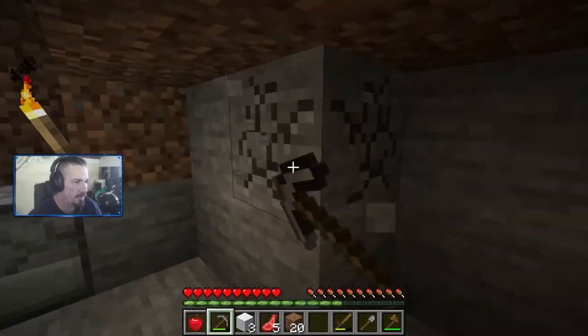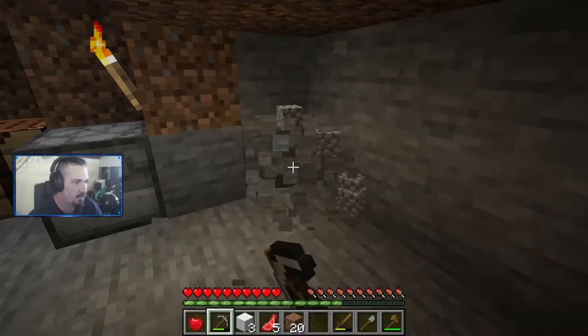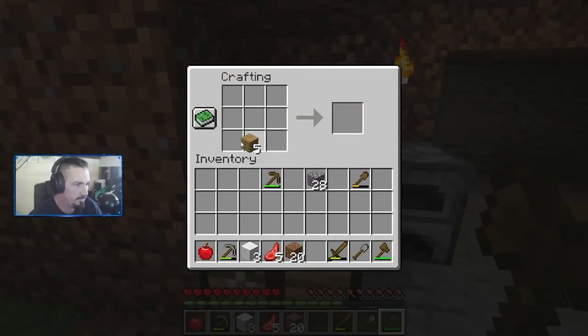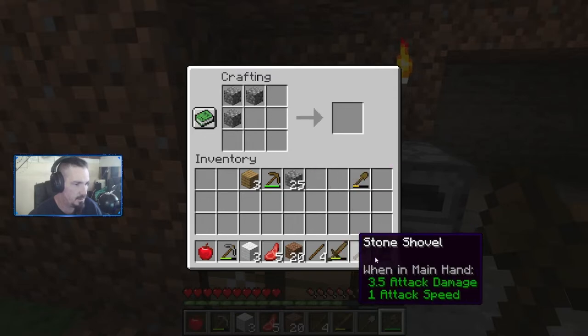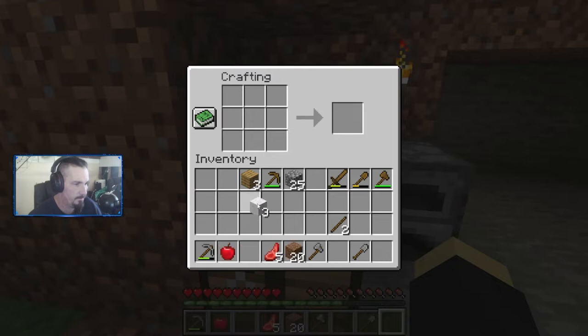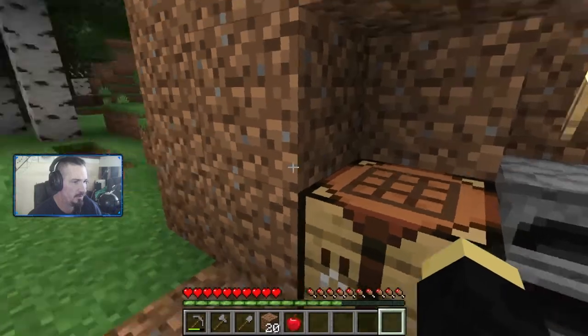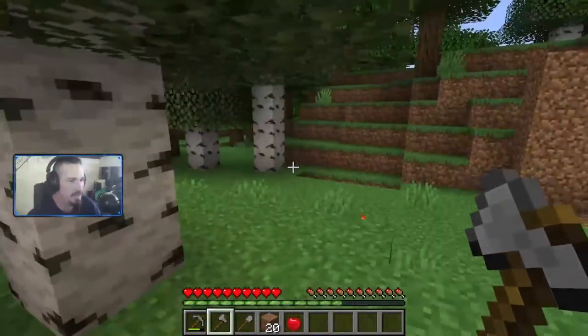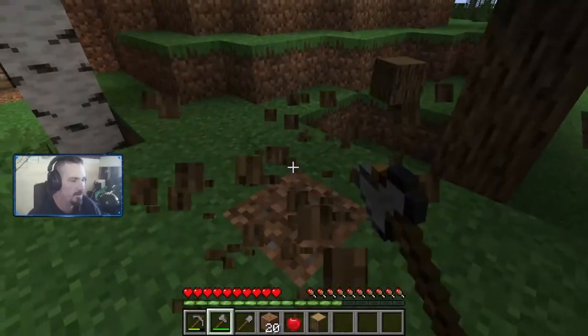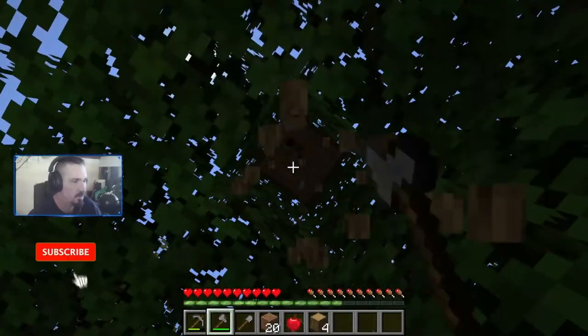We also need more wood so we can make a bed and fast forward through the night. Let's make an axe with the sticks — there we go. Put our wooden stuff up. We don't need that out here. Let's see — bam, put a shovel here. I kind of like these white birch trees right here.